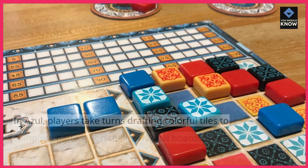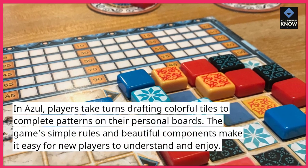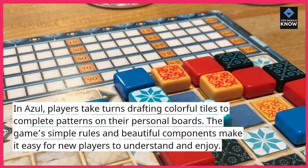In Azul, players take turns drafting colorful tiles to complete patterns on their personal boards. The game's simple rules and beautiful components make it easy for new players to understand and enjoy.